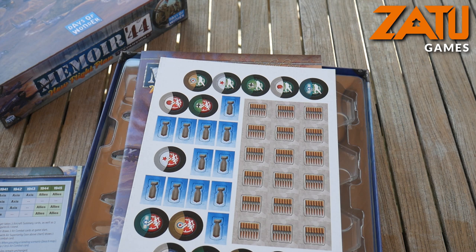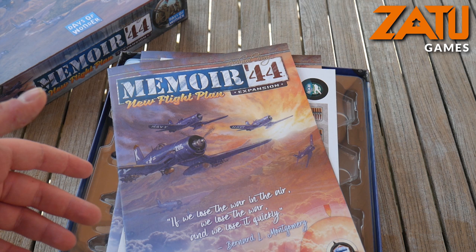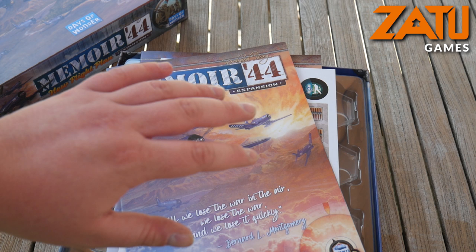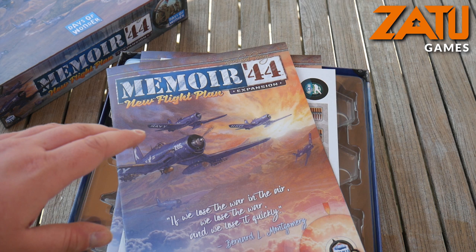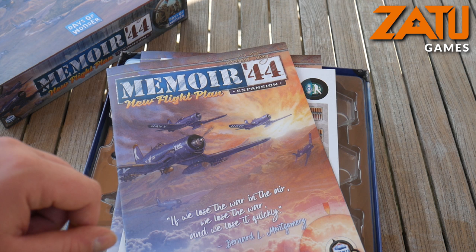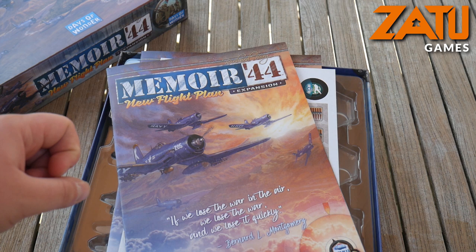That is everything with the new expansion for Memoir 44: New Flight Plan. I hope you've enjoyed this unboxing. If you've liked what you see, I'll be putting up a review of this to see what it adds to the game and whether it's worth the value — I'm sure it is by the looks of it. If you're interested in this game or any other games, go to Zatu.co.uk. If you fancy a little bit of discount, you can use the code HonestMeeple5 at checkout to get 5% off your cart total. Please do join me again for another video, along with all of my other colleagues who put a lot of good content onto the channel. I will see you all next time.